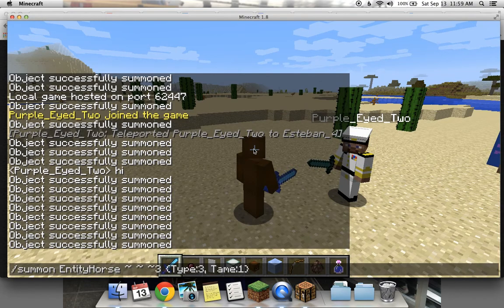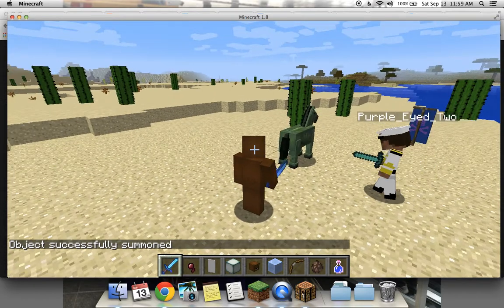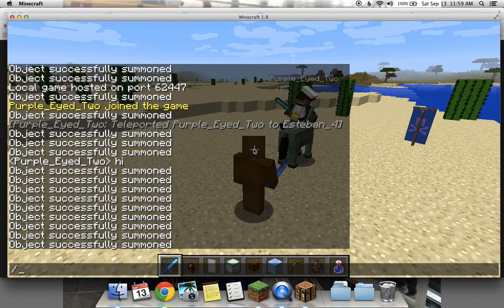So, how to summon a zombie horse is slash summon entity horse, squiggly line space, squiggly line space, and then three. So you get the point. And then — is it tamed? Yeah, that's how to summon it tamed, and you can put stuff on it.